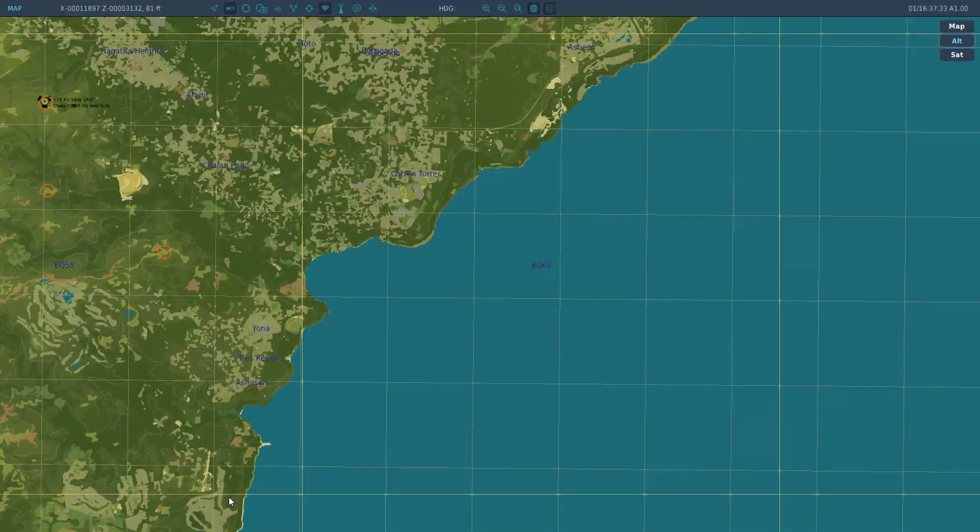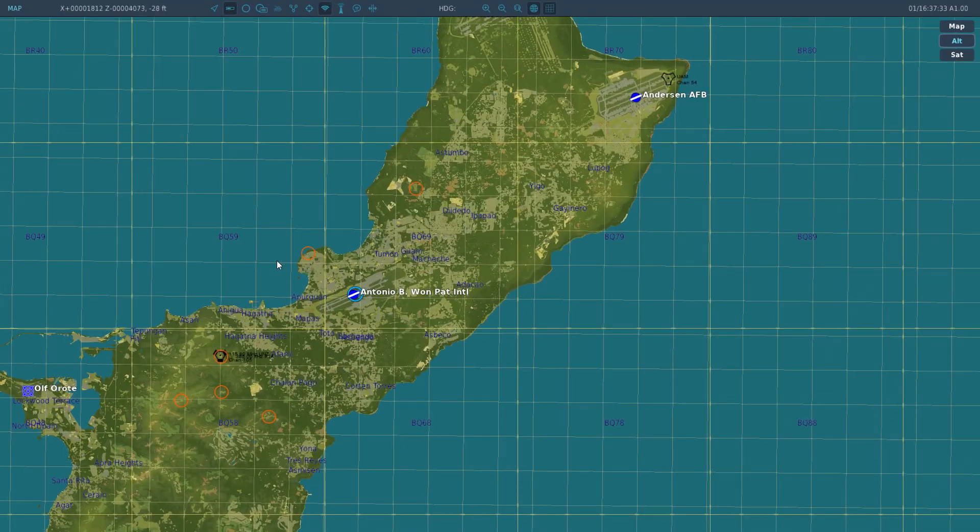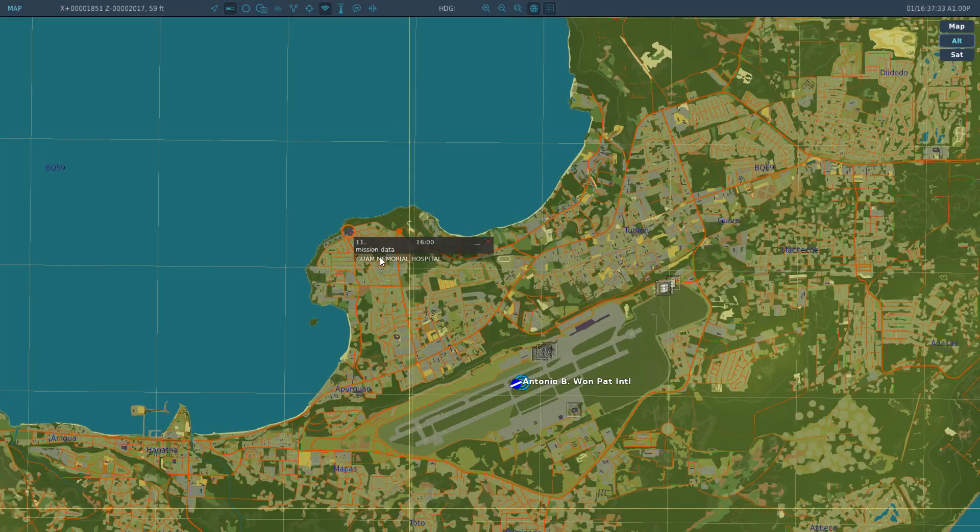Let's pause for a second, check the map. This is Guam Memorial — it's just north of the International Airport on this little peninsula.